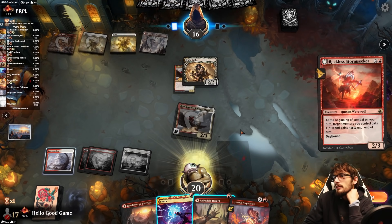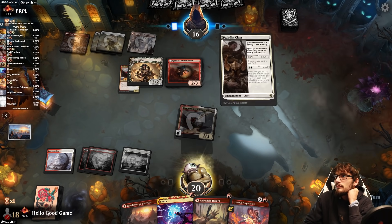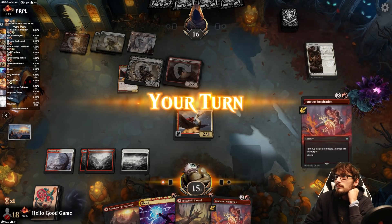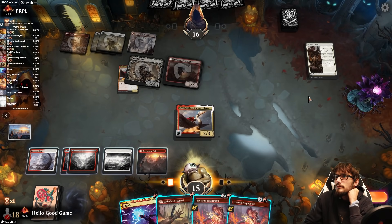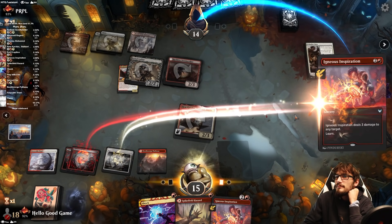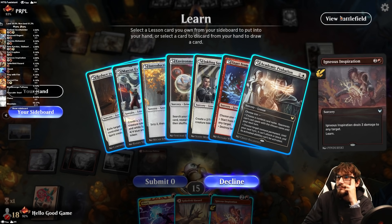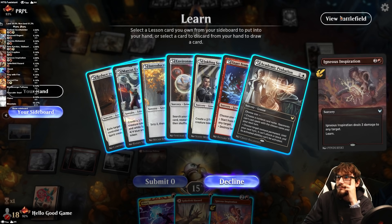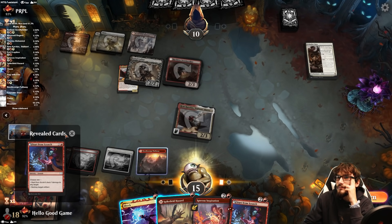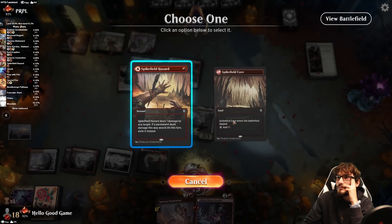I'm not running Brutal Cthar — this is pretty good. It gives itself haste and trample. Paladin Class is cool too; it increases our spells on their turn. That's four damage — so much. We have to play both these now or else they get more expensive. Another five damage — and that's just lethal.